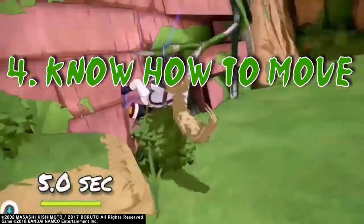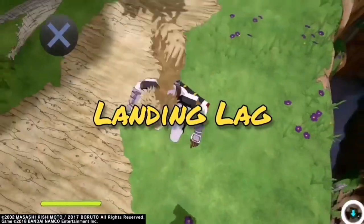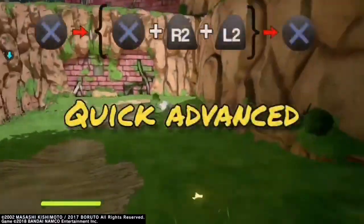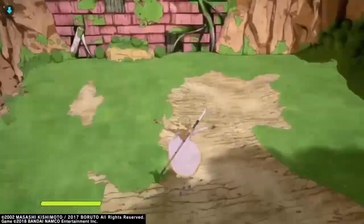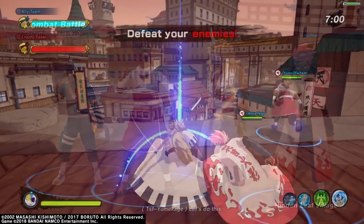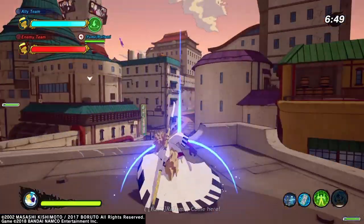Know how to move — that's probably the first thing I tell every Shinobi Striker player, no matter what class they're playing. Advanced movement is the thing that separates new players from advanced players, but it's especially important for healers because you're going to be getting jumped and targeted all the time. Just mentally prepare to get jumped. But if you know how to move, getting jumped won't be as big a deal because they won't be able to catch you. Once your opponents see that you're really good at moving, they won't be as likely to target you anymore.